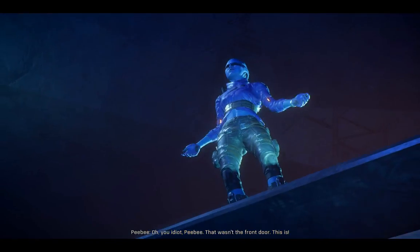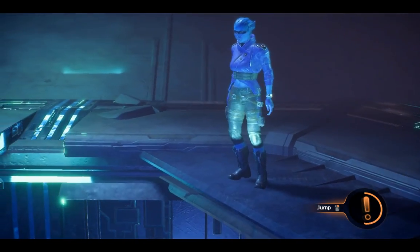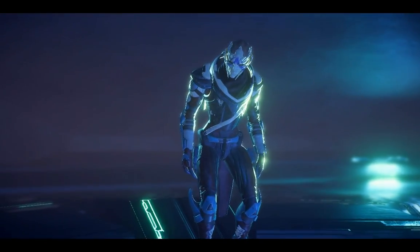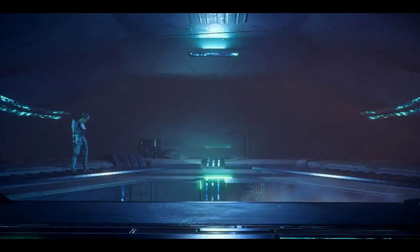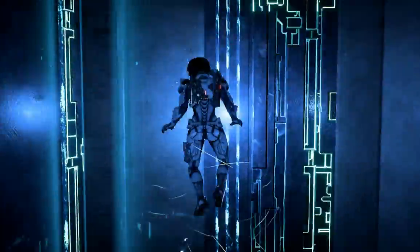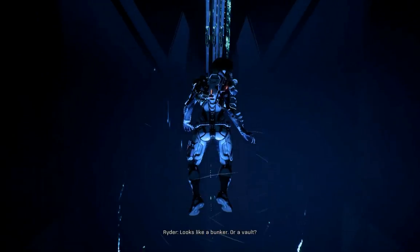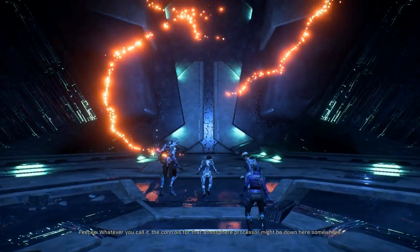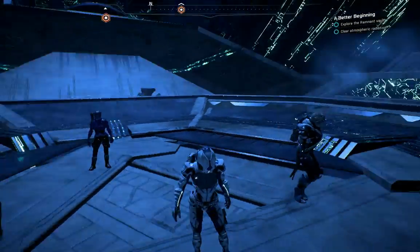Oh, you idiot PB. That wasn't the front door. This is... Jump! I'll let you know. Hazel's car is like... okay. It's acting like a gravity well. But where's it taking us? This is weird. Embrace the unknown, Ryder. Now this is more like... Looks like a bunker. Or a vault.